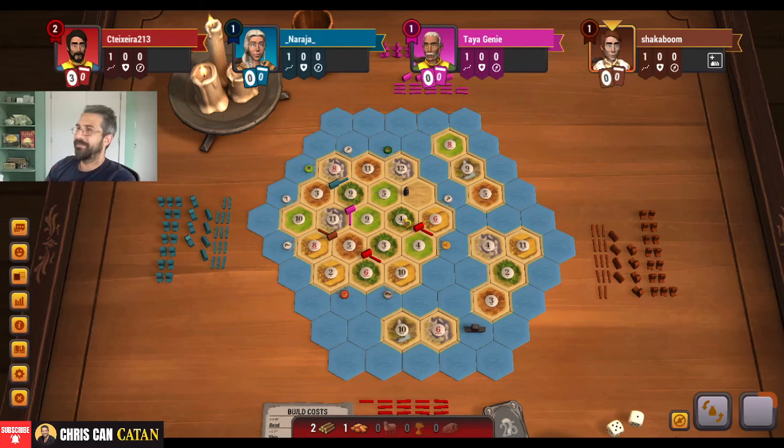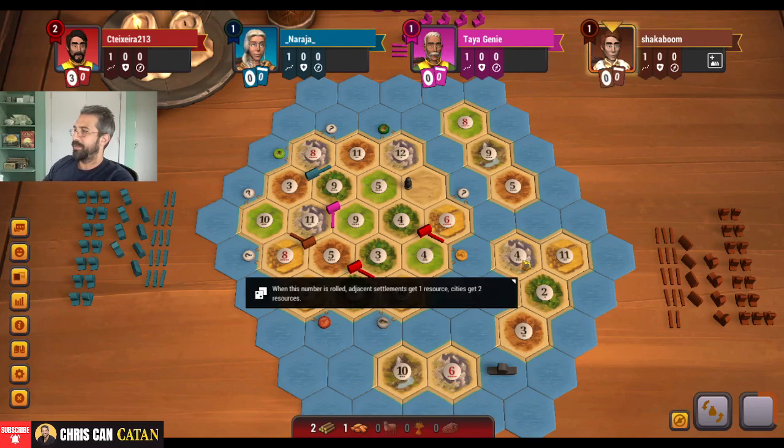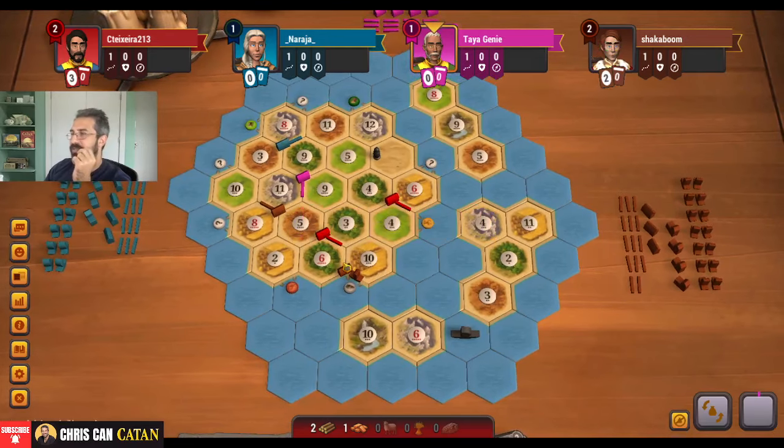I don't love being in the fourth position here. We're down on ore — it's a little rough. However, there are expansion prospects for ore on these islands, which we're going to want to go to anyway. I kind of assumed a key spot could get taken, and unfortunately it was. I wasn't quite expecting it from this player, especially with that and the sheep. Now I think the 3-4-10 gets taken as well, so our road here is probably a dead road.